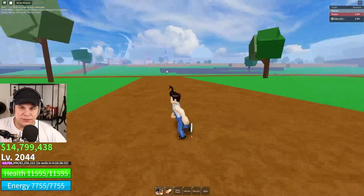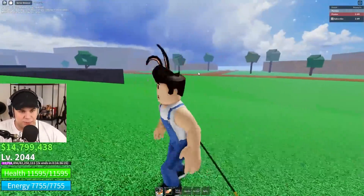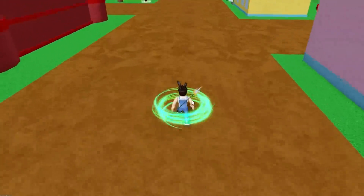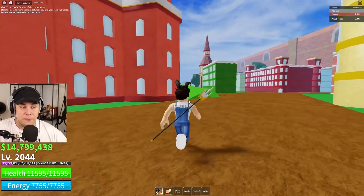Let's check out all of the changes that have been made to the races we already own. For the Mink, which is what we are currently using, they really just changed the looks. And honestly, it looks freaking amazing. Look at that light effect — it is so freaking cool. And you go so fast. That is the main change we got for Mink.